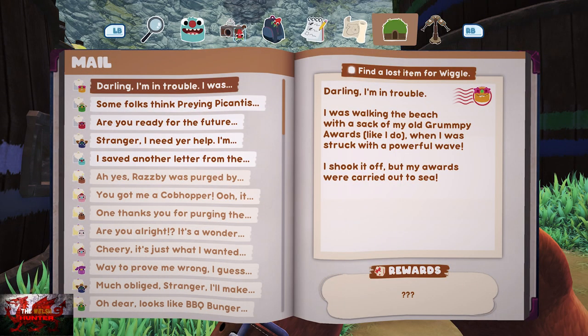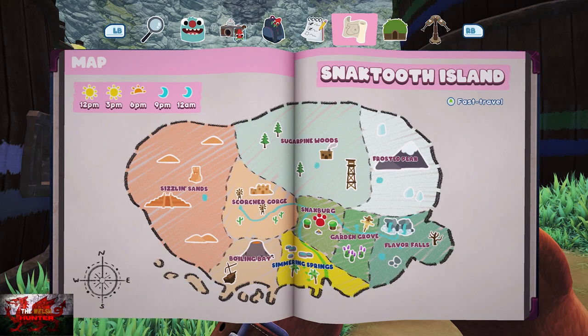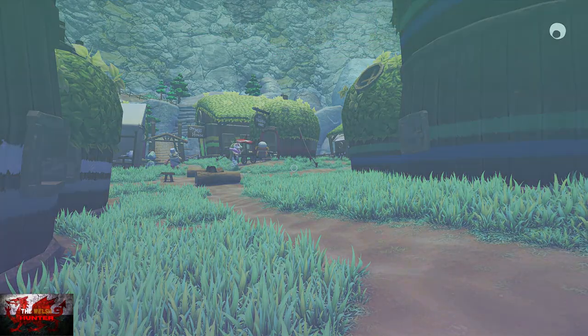For the next one we're going to be helping out Wiggle — she's lost another sack of stuff, so we need to go back to Simmering Springs.